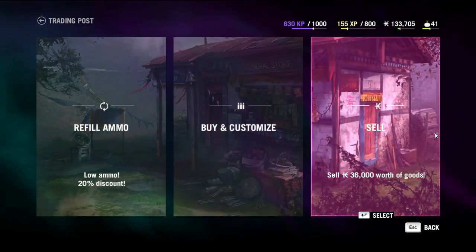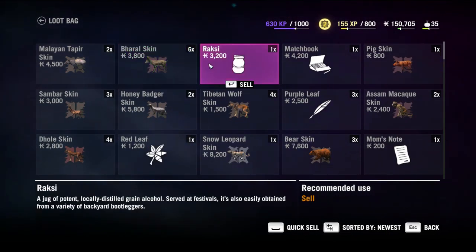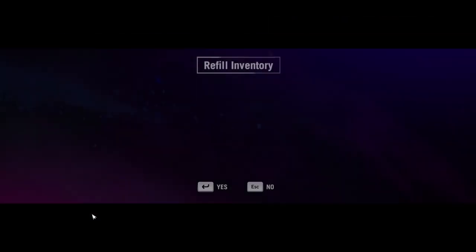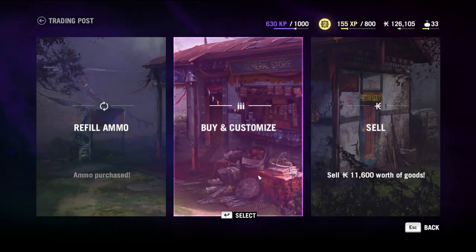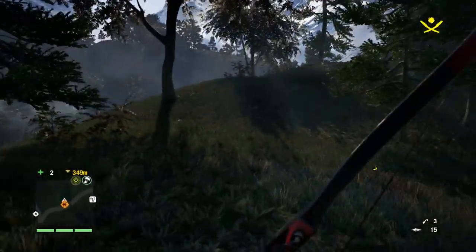We're going to do a little bit of trading here. Let's sell off some of the stuff I don't need — get some money in my wallet. Leave all the skins until I need them and then sell those off. Otherwise the game will actually say, hey, what's that smell?